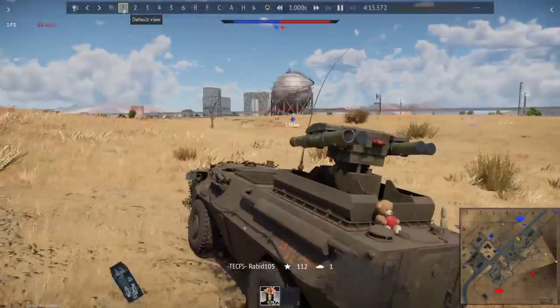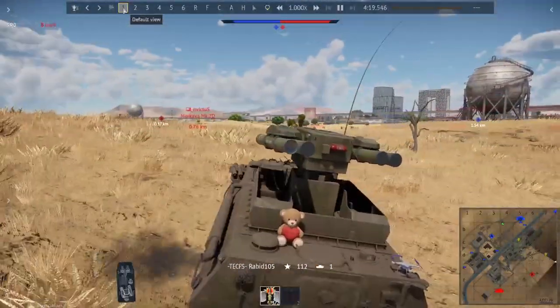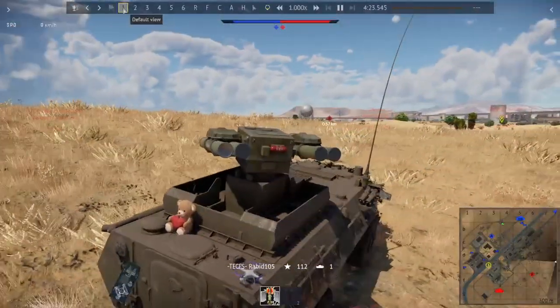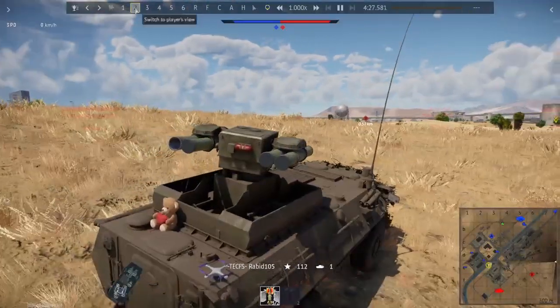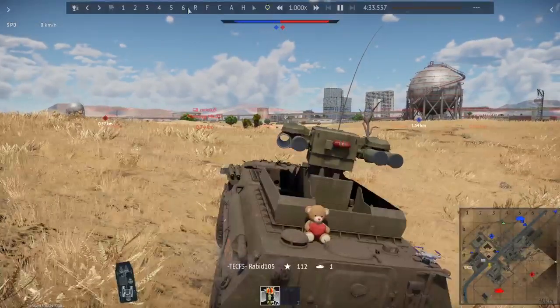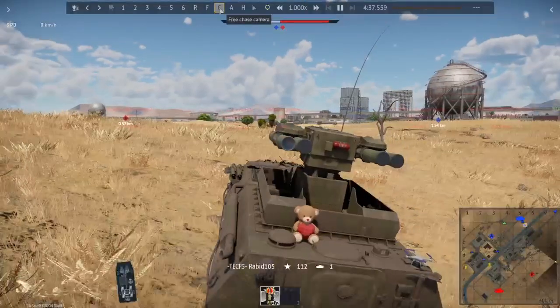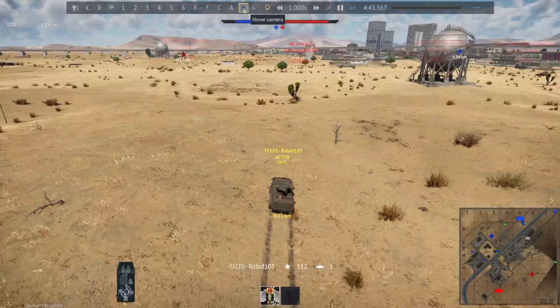Oh yeah, here we get to see this Cobra without a tail killing people — always great, I love it when they do that. My favorite feature of attack helicopters in this game. And I'm trying to keep an eye on this Leo too, because the Leo's in this super awkward spot where I can't immediately engage him. I don't have a good plan — I just kind of hope he doesn't push me, because if he doesn't push me, I don't really have a great solution to this.